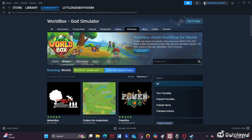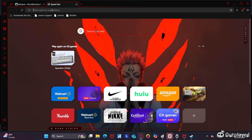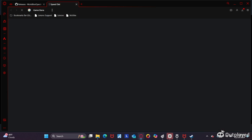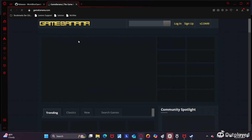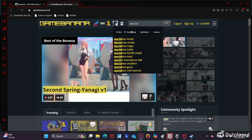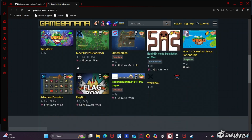And if you want to get other mods that aren't on the Steam Workshop, you can go to GameBanana and search World Box Mods. Ignore that one result — it's not my search, I promise.